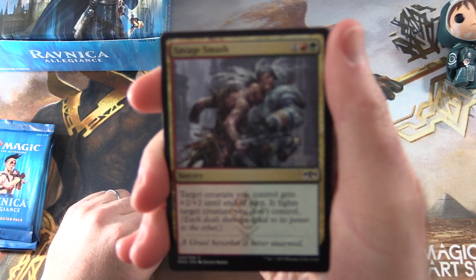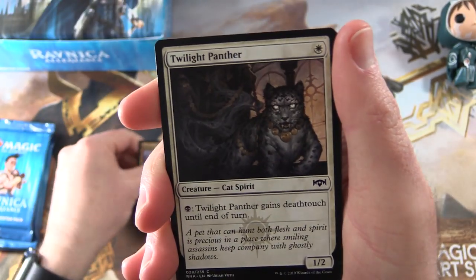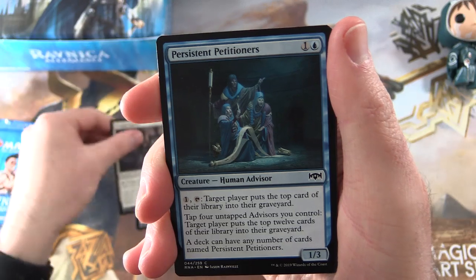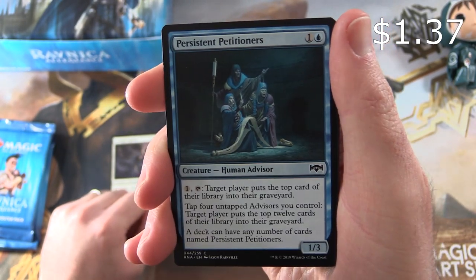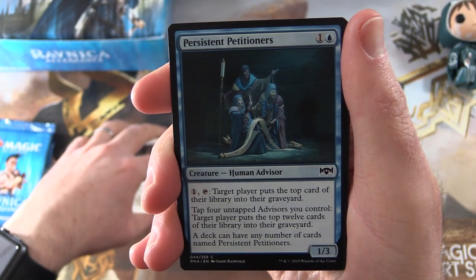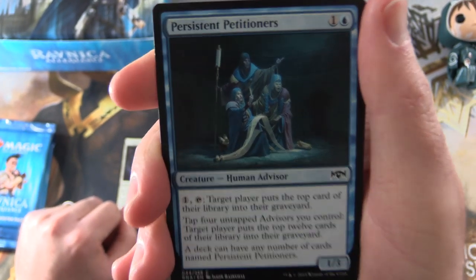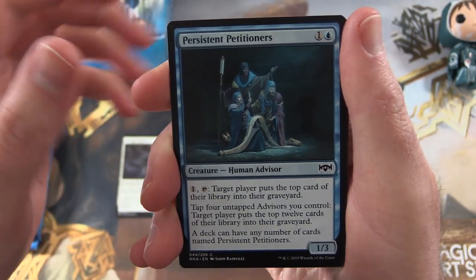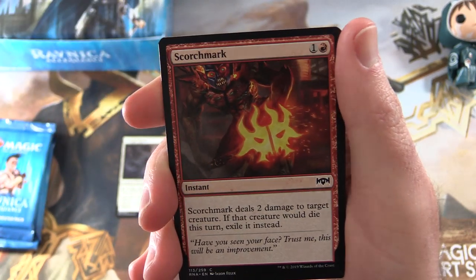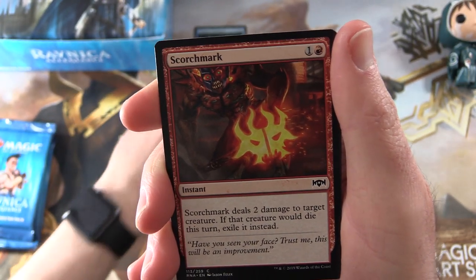We start off here with Savage Smash, Twilight Panther, Persistent Petitioners. I'll be putting in the rares, mythics, foils, or anything over a buck — that includes this. So add to your Persistent Petitioner collection — you can have any number of cards named Persistent Petitioners.